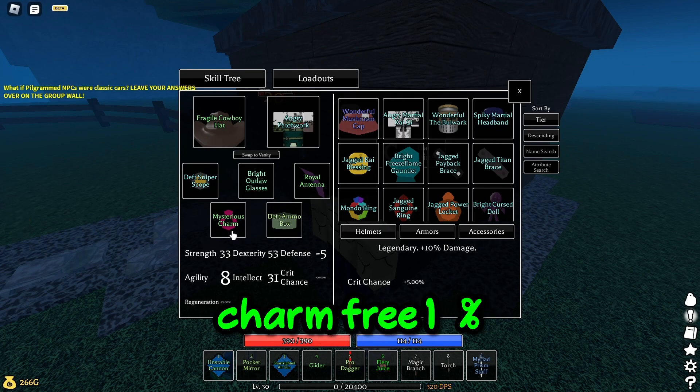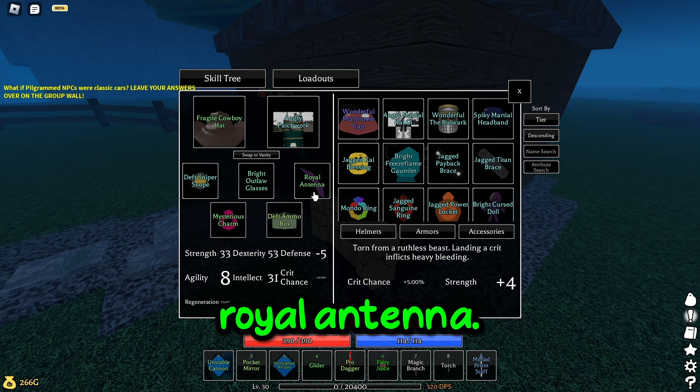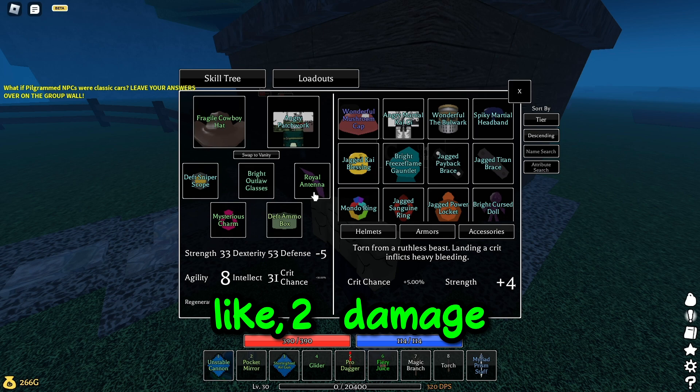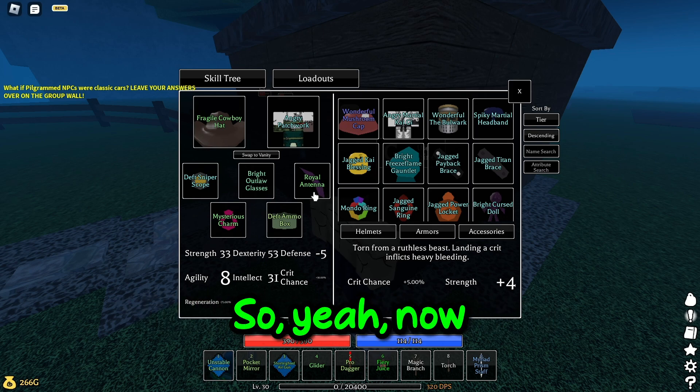The mysterious charm — 30% damage, extra crit chance, so why not? Then we have the royal antenna. Honestly, I didn't really know what else to equip. It was like 20 damage that I take damage — I thought it was pretty nice, so yeah.